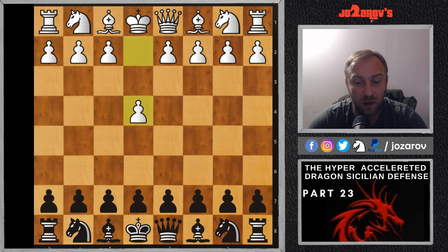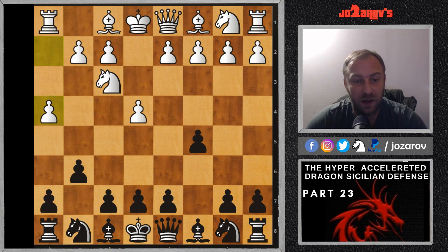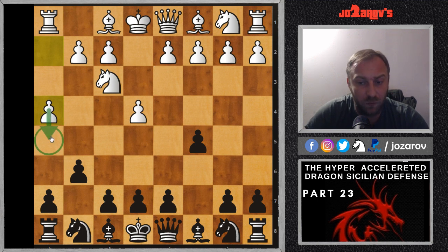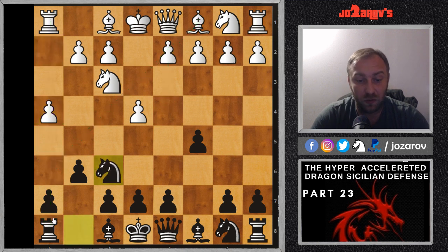Here E4, we continue with C5, knight on F3, and now G6. The H4 line is a common idea, like in the Dragon Sicilian — the so-called Yugoslav attack — to create an early flank attack with the move H4, H5, something like D4, then trying to trade off rooks for bishops and launch a very dangerous attack through H5. My recommendation here is simply to go knight on F6, preventing the H5 idea.